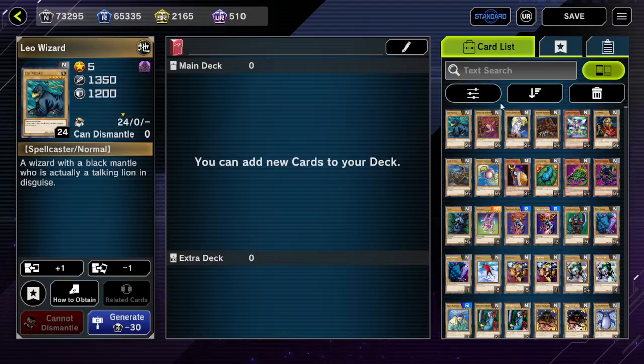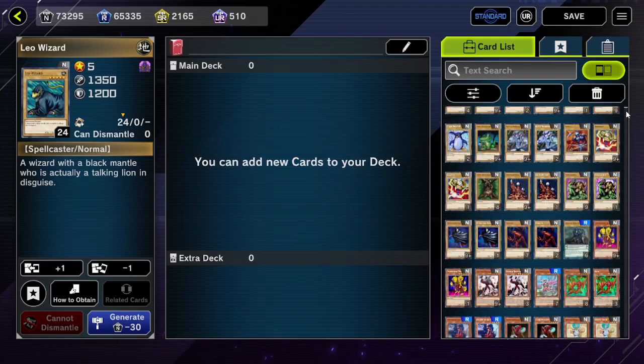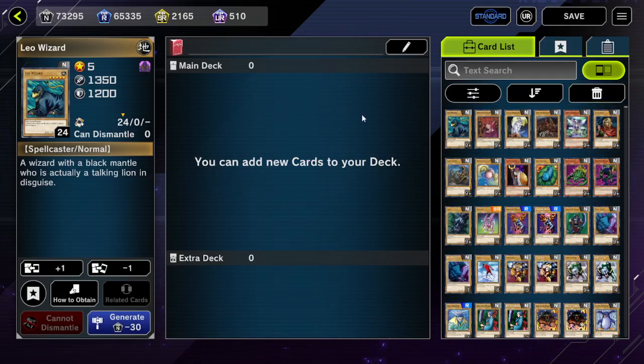Hey guys, today we're going to be talking about deck building a little, and in general, there's one thing I really like about Yu-Gi-Oh in particular. When it comes to Yu-Gi-Oh, we have like a bajillion Yu-Gi-Oh cards — something like 16,000, 17,000, 18,000, 20,000? Just a ridiculous amount of cards in general.